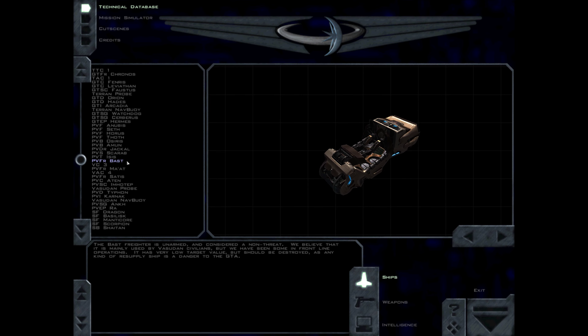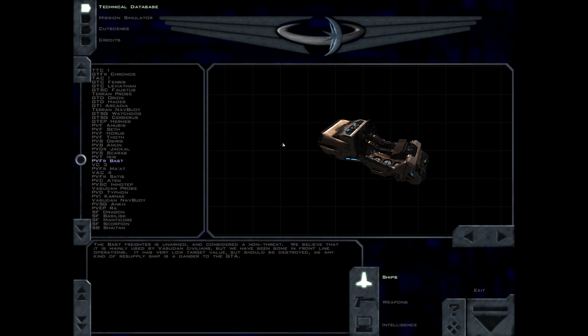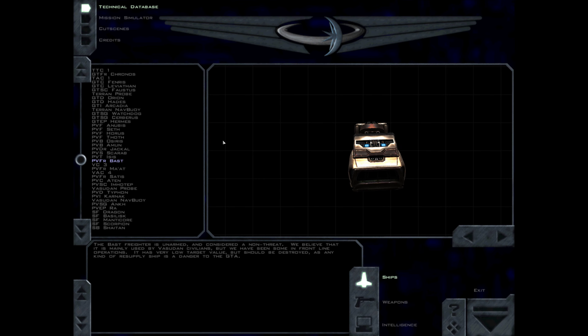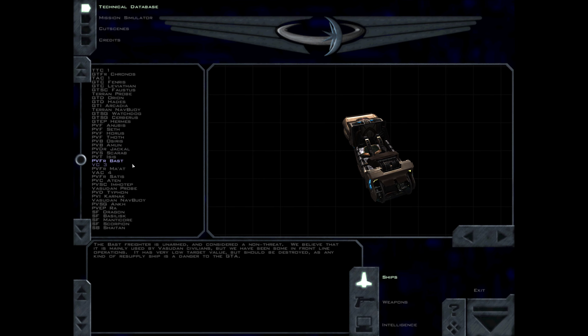The BAST freighter is unarmed, and considered a non-threat. We believe that it is mainly used by Vasudan civilians, but we have seen some in front-line operations. It has very low target value, but should be destroyed, as any kind of resupply ship is a danger to the GDA.